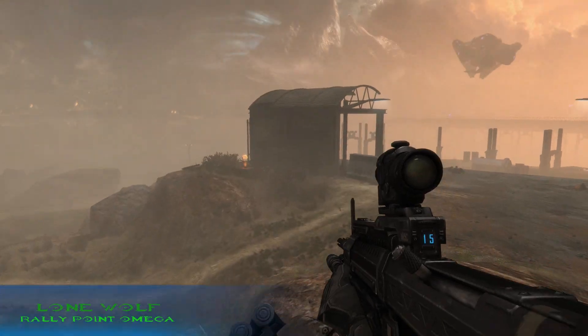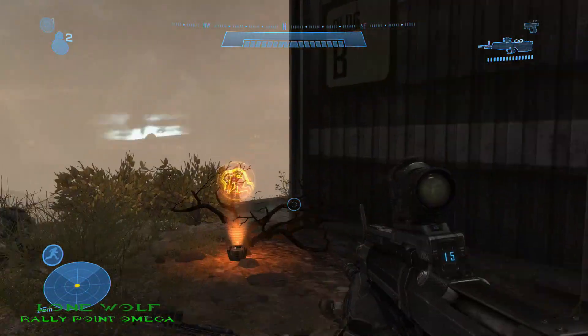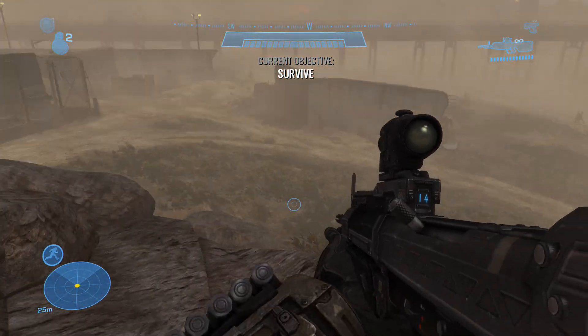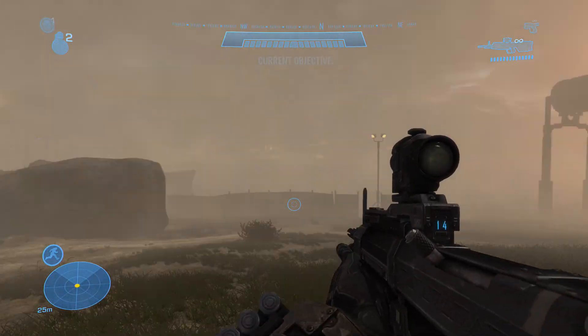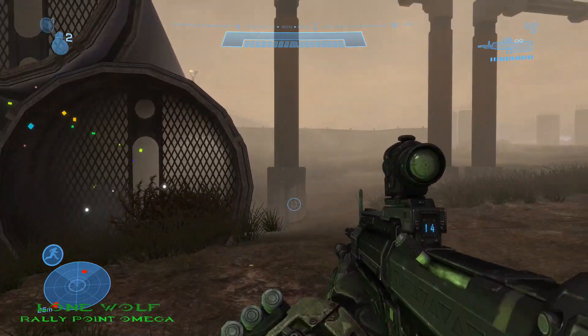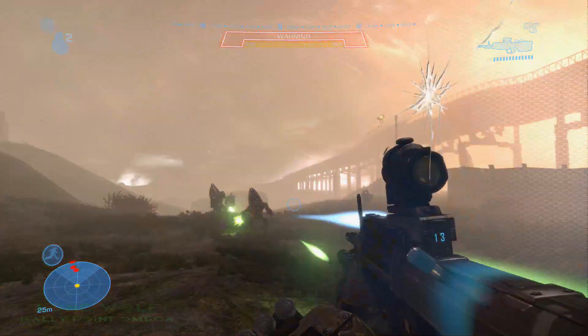The first Moa statue on Lone Wolf is located right at that structure right in front of you on the side. The second and final Moa statue on Lone Wolf is not too far from the first one. Just fly over to where you see a couple of pipes and you'll see it there.